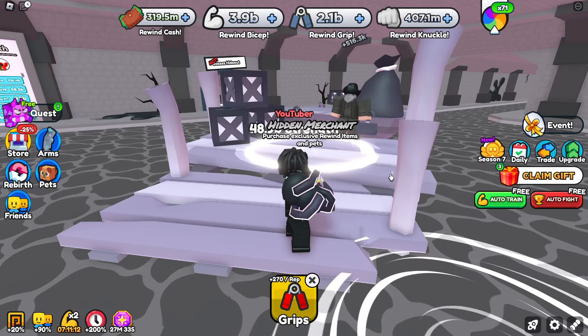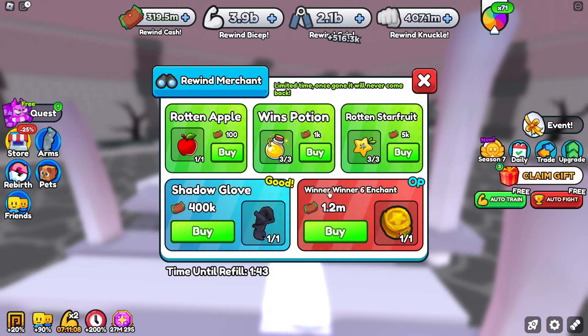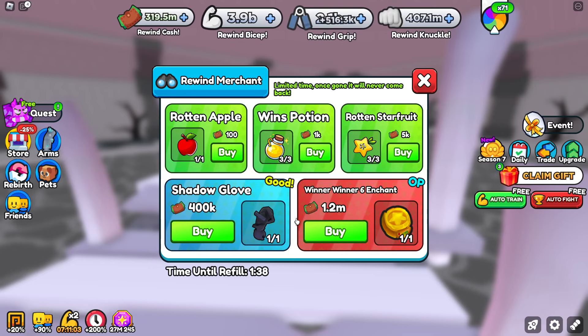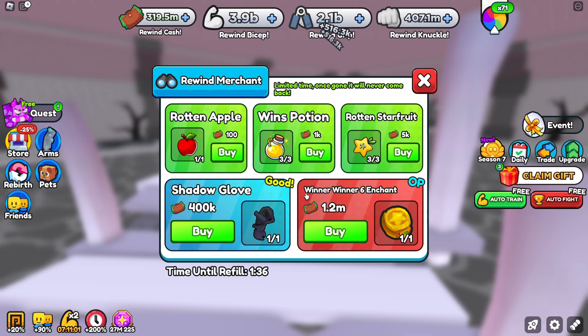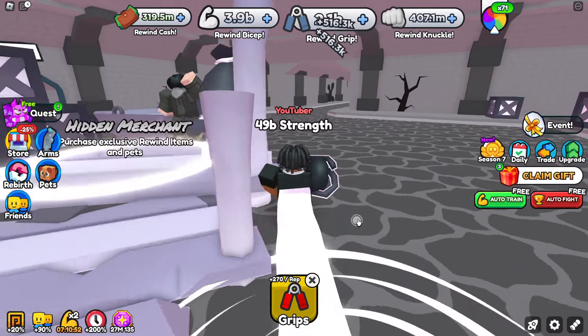There's also a hidden merchant here. You can get a winner winner six enchant for 1.2 million cash - I wouldn't recommend getting it early on, wait until you have a lot of cash coming in. There's also a shadow glove for 400k, but I prefer buying the cheaper fruits up there since they won't deplete my money.